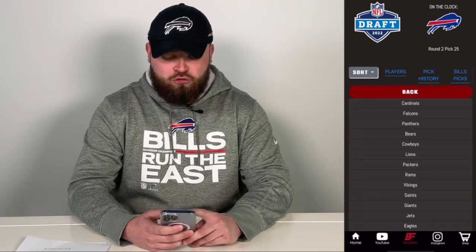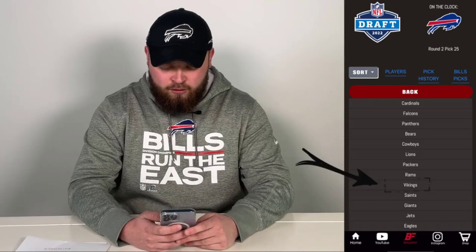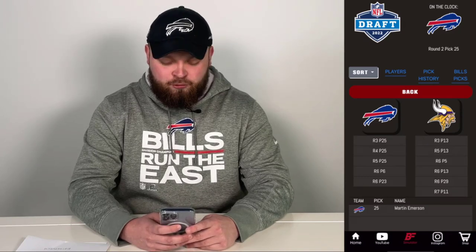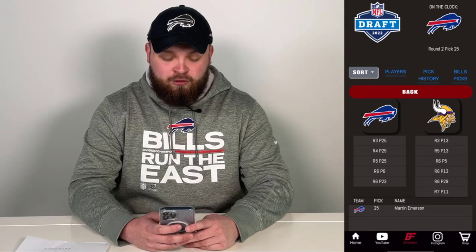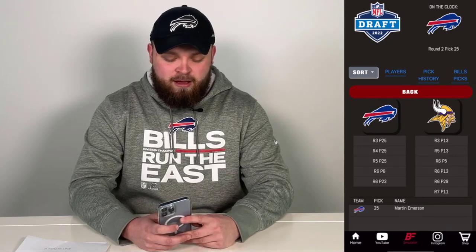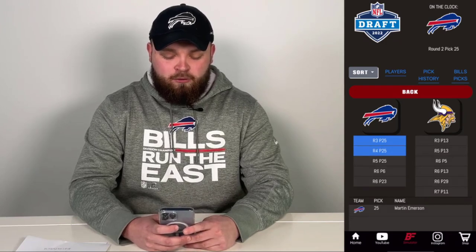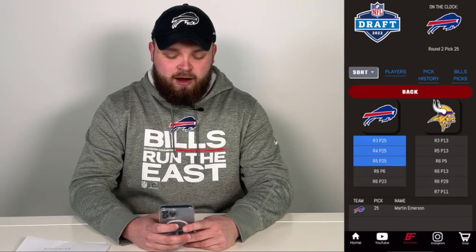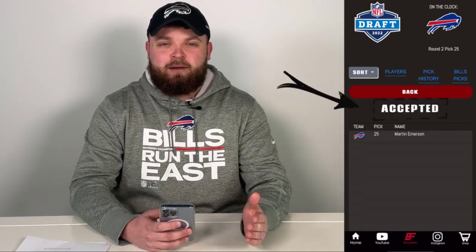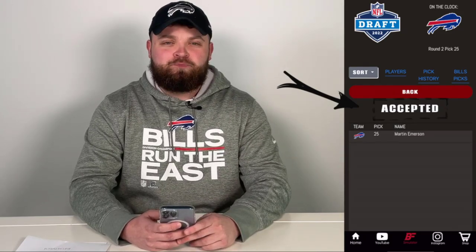You can also make a trade, which is awesome. We'll find a random trade partner — let's go with the Minnesota Vikings. The Bills have the 25th overall pick in round three; the Vikings have the 13th. Say the Bills want to move up earlier in round three. We'll give them our 25th pick in round three, our 25th pick in round four, and our 25th pick in round five for their 13th overall pick in round three. We make the offer — it's accepted. We now own the 13th overall pick in the third round.